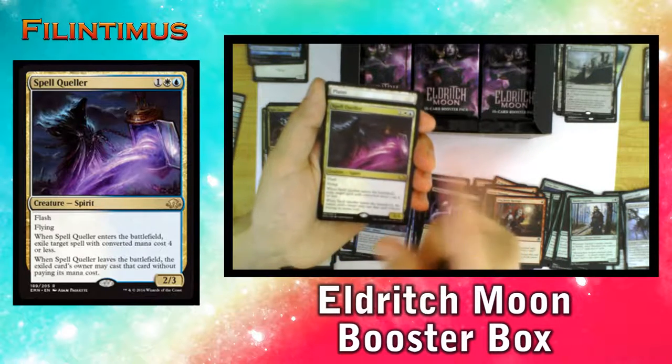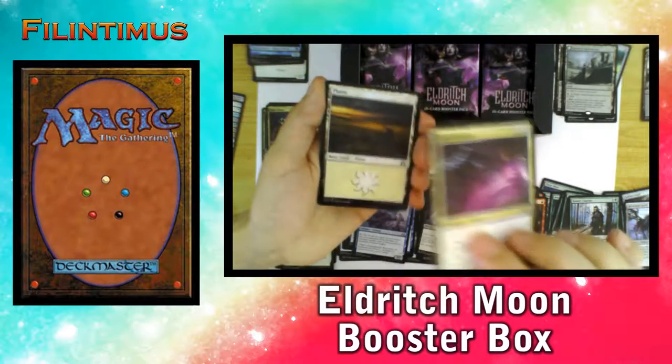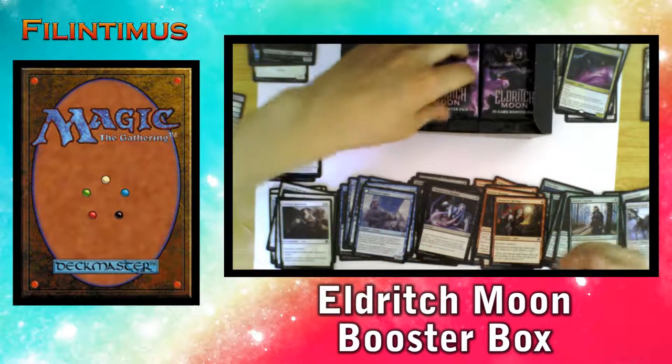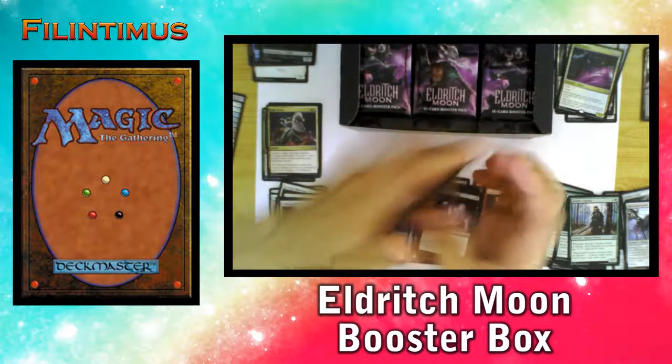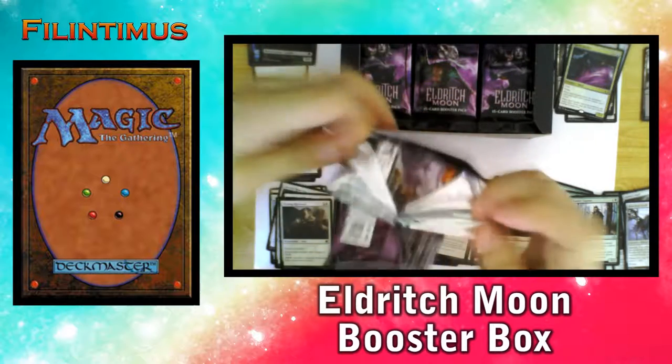For a Spirit Tribal deck this card is extremely good, especially if you have Rattlecains — I have four of those, so I hope I get at least one more. I have a Plains and a Zombie Token, so I can make my Spirit Tribal Blue-White deck. Lots of fun.